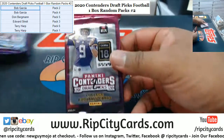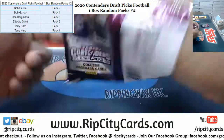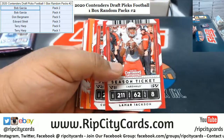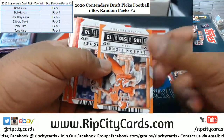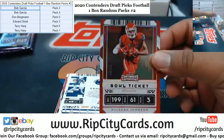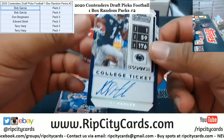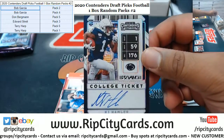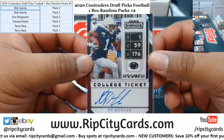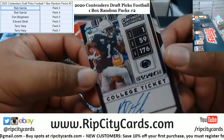Let's start with Bob, see what he's got — let's start with pack two. Good luck Bob. We've got Keishawn Johnson, Keishawn Johnson to 99. We got KJ Hamler one of ten — very nice, on-card autograph. That could be a big hit right there. There you go Bob, very nice — one of ten, eBay 101.